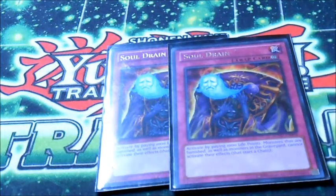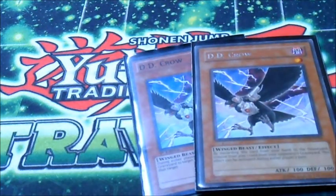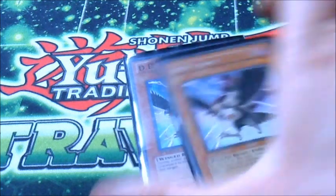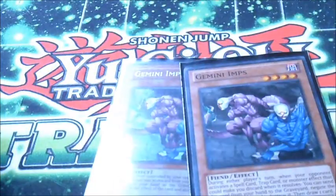2 Soul Drains — one of the rare traps I run in this side — to deal with Mermails and Dark World to an extent. 2 D.D. Crow to deal with Dark World and rival Lightsworn matchups, or just anything that relies on the graveyard. 2 Gemini Imps — I really don't like Dark World, I guess.